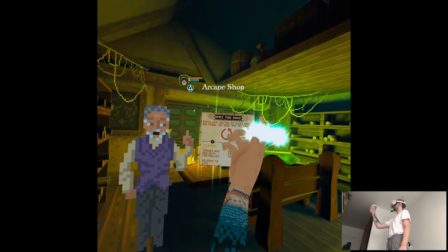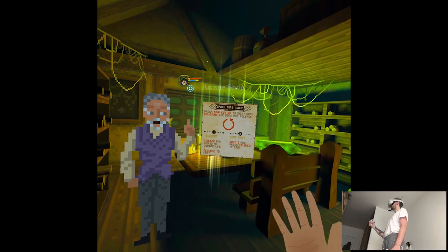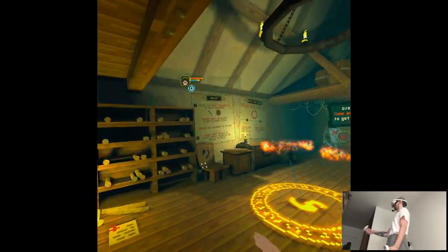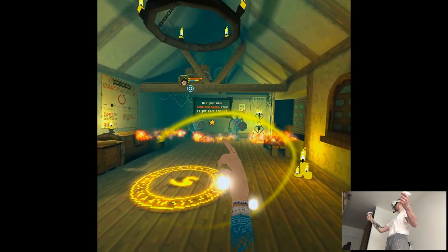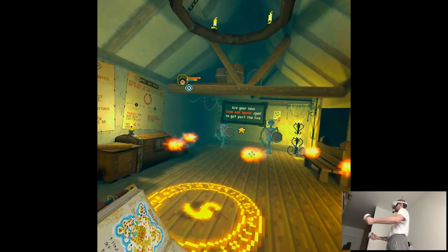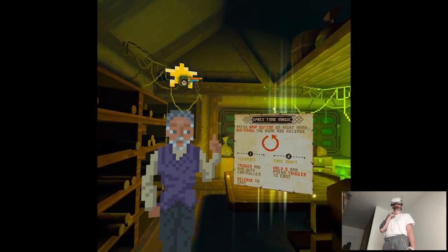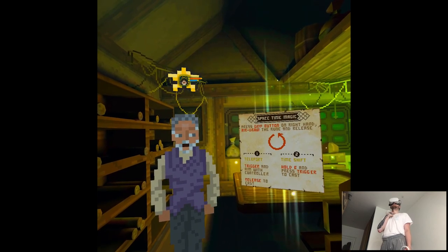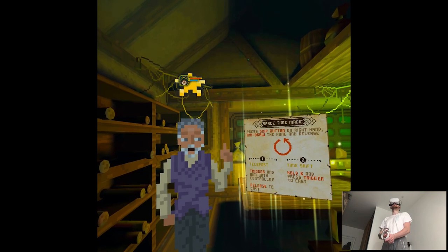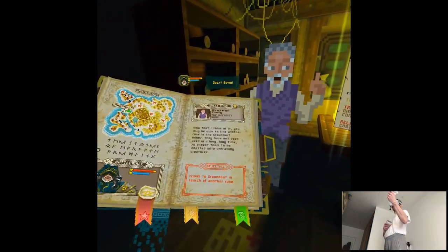'This rune holds the secret of space and time. Try these new spells on the practice dummies and get back to me.' This is not a new mechanic — in VR we have teleport movement, but here we also have slowdown time. 'These runes are linked with the staining stones of Harlath, most of which are corrupted now. Maybe the runes can help us heal the island. You may be able to find another rune in the ground gut mines.'